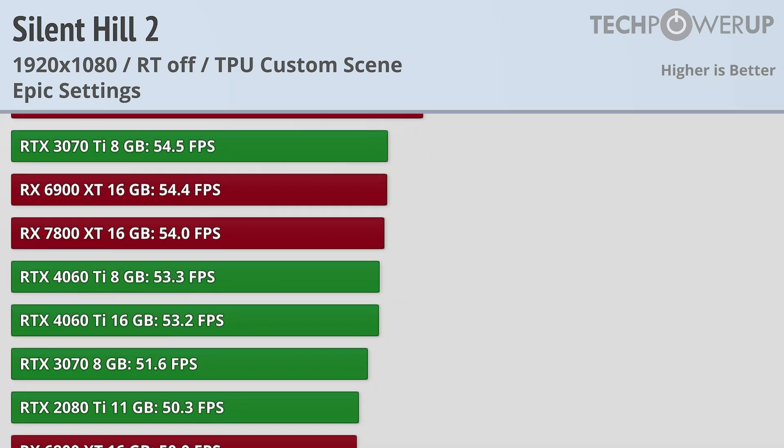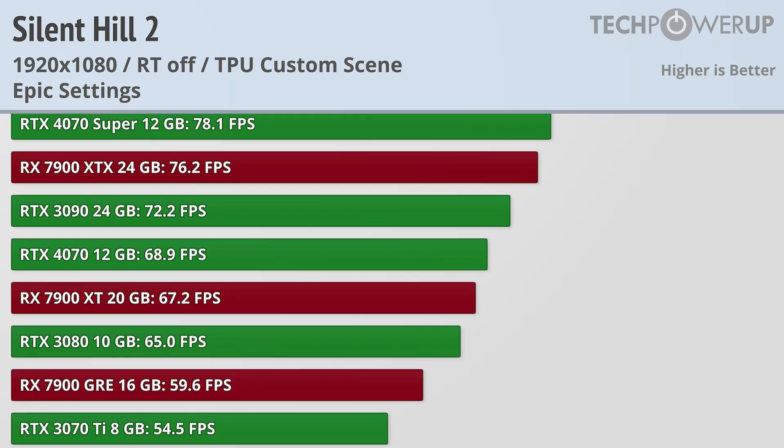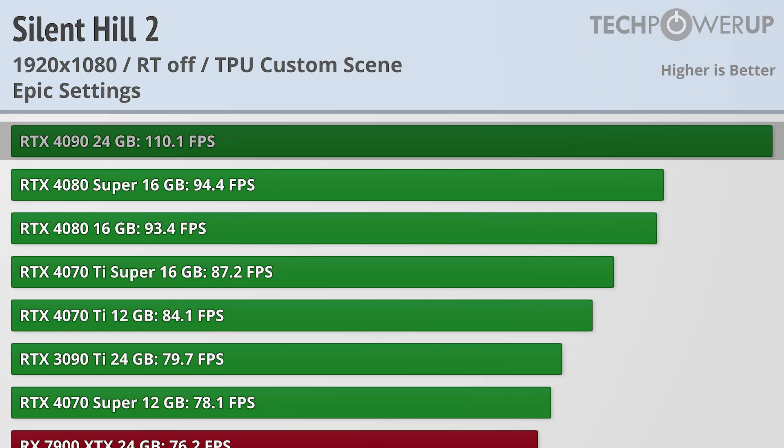AMD seems to be underperforming at least at launch. For 60 FPS, you'll need an RTX 3080, which produces 65 FPS, with the RX 7900 XT giving you 67.2 and the RX 7900 GRE coming up a bit short at 59.6. If you're looking for a 100 FPS experience, you only have one option: the RTX 4090 coming in at 110.1.